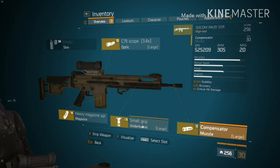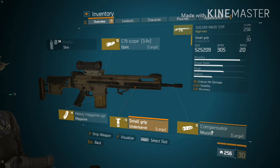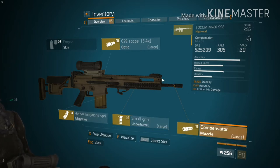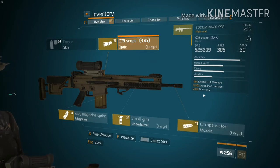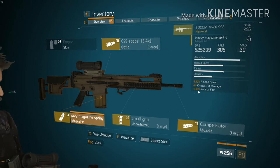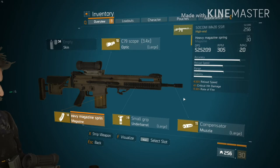For the weapon mods, I'm using a small grip that has crit damage, stability, and accuracy. For the muzzle I got 12.5% stability, accuracy, and crit damage. For the scope, crit damage and accuracy. As for the magazine, I'm using a heavy magazine that has reload speed, crit damage, and 11% rate of fire, so I'll be shooting faster.